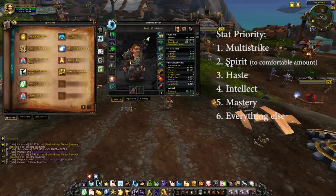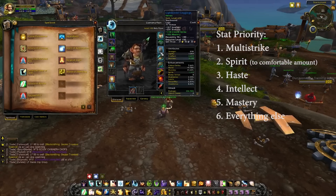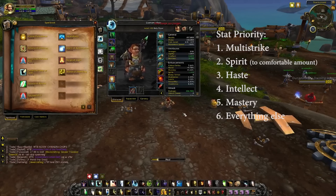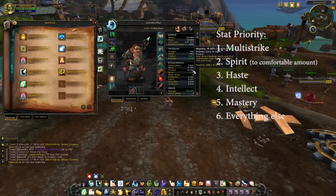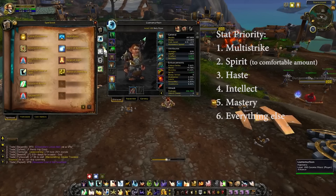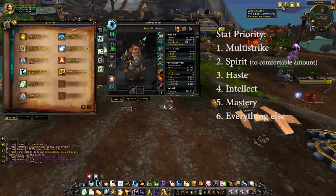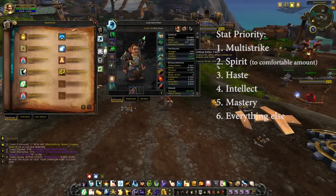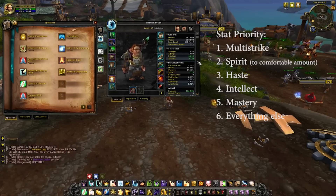After Spirit, you want Haste. There are no more breakpoints in this expansion, but Haste still means more ticks, more healing on your Renew, and quicker heals overall. After that, Mastery — your Mastery is Echo of Light, which adds a small HoT when you heal someone, for example adding 1,230 healing every 3 seconds off of just one heal. Mastery is useful, but not as useful as the other stats. So to summarize: Multi-Strike, Spirit to where you're comfortable, Haste, Intellect, Mastery, then anything else.